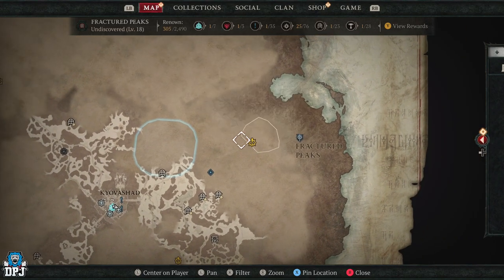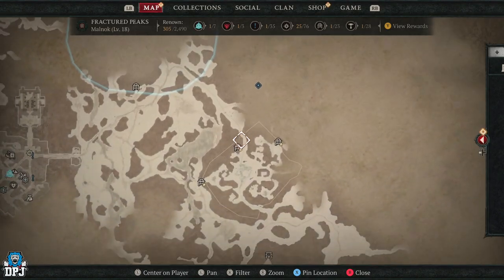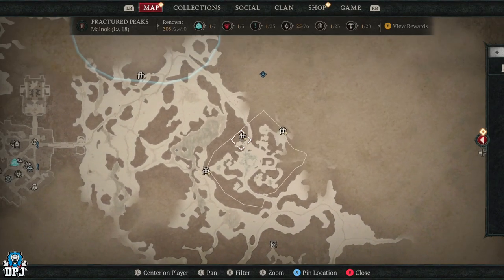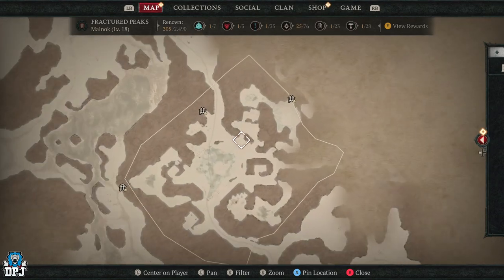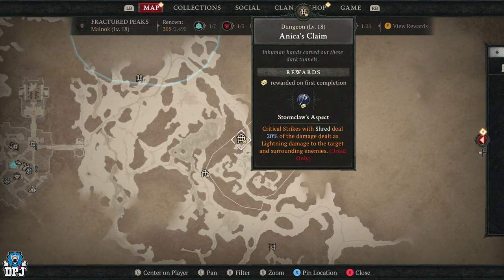This dungeon is called Annika's Claim, and it's located right here in Malnok. When you first get to this area, there is a stronghold here with a recommended level of around 15, and this needs to be taken care of before you can use this dungeon.